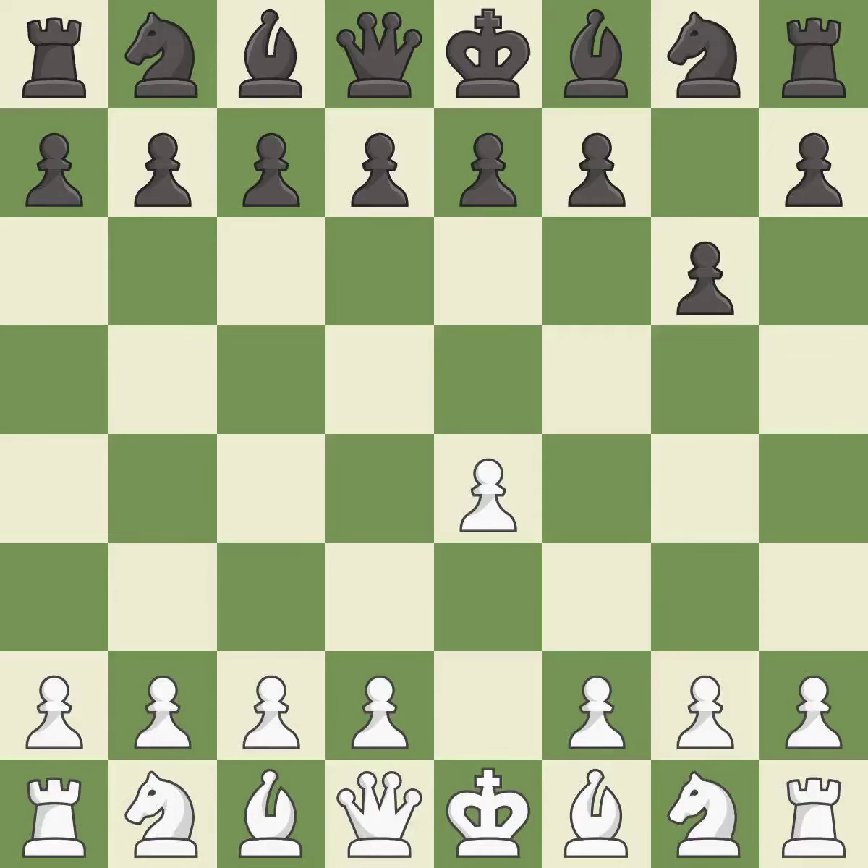The Modern Defense plays g6 to fianchetto the dark-squared bishop on g7, where it will attack the center from the long diagonal. d4 takes full control of the center and opens up for more development. Bg7 puts the bishop on the long diagonal in a move called a fianchetto.